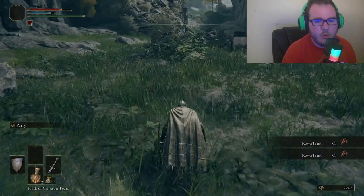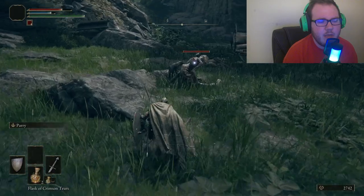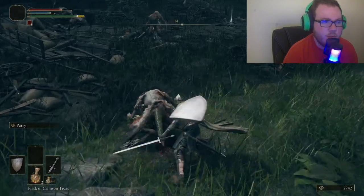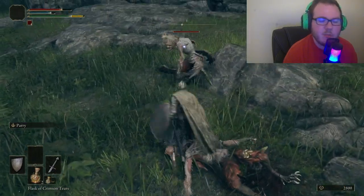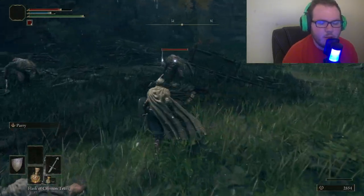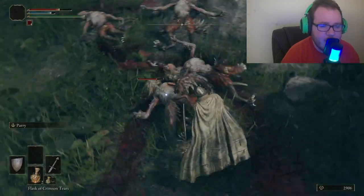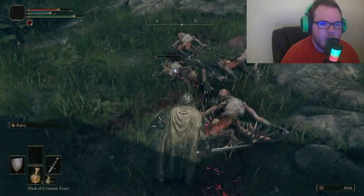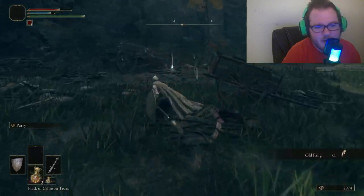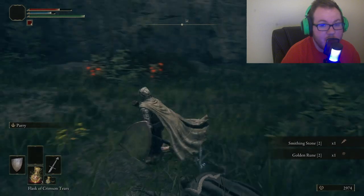Number seven: join or form a covenant to gain access to special abilities and bonuses. In Elden Ring you can join a covenant and follow different quest lines, similar to Dark Souls where covenants give you special items and abilities. Do some research online — what's the best covenant to join, the best quest line, the weapon you want? The game is massive, so find the best one for you. Sometimes you take a risk and get a great reward, and sometimes you don't.